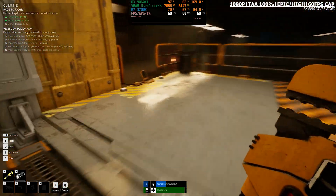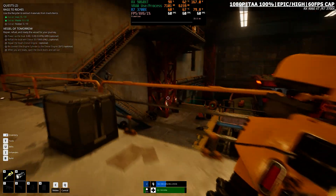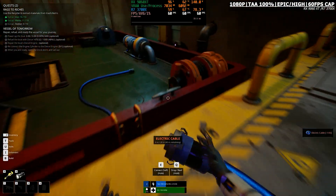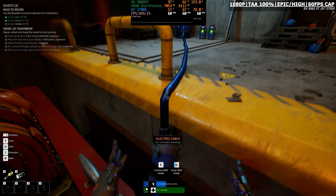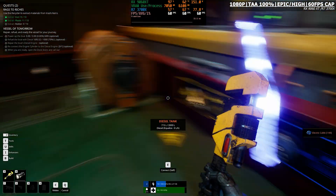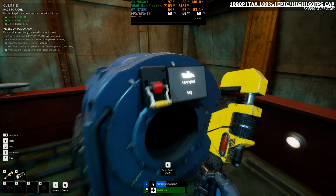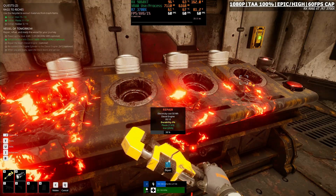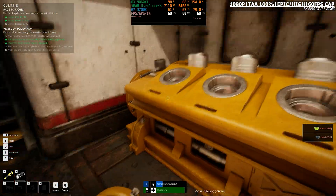This is the second Unreal Engine 5.6 game we've looked at on the channel. The first — SpongeBob: Titans of the Tide — looked very promising and smooth, but didn't use all UE5 features. The Last Caretaker does, and overall CPU utilization and frame time consistency remain well — consistent. Could UE 5.6 be the update that turns things around for UE5 and puts stuttering in the past? I love what I'm seeing, but I think it's a bit early to tell — we need a few more examples, especially something bigger and triple-A. Leave a comment with your thoughts, like the video if you liked it, and subscribe for more similar content.